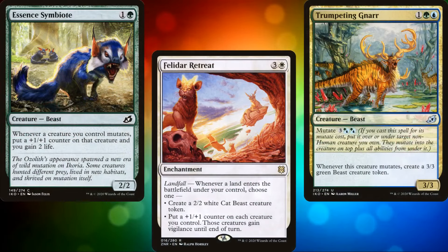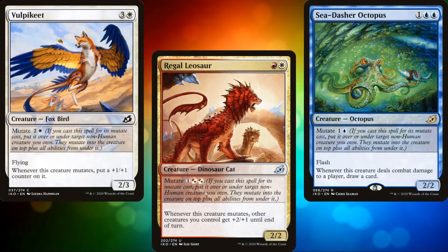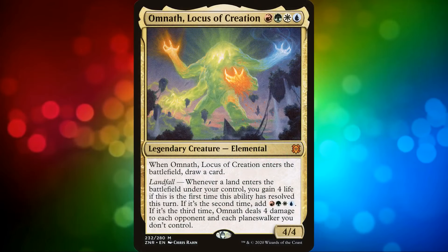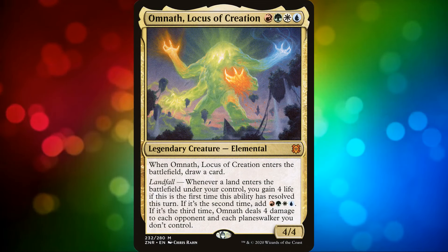This deck was a fun and interesting build. I wanted to run as many mutate creatures as possible, but I wanted them to actually be playable creatures rather than just a pile of cards. There aren't a ton of mutate creatures, even in our colors, but that's okay — we can just clone the ones we do have. Do you have an Omnath Locus of Creation deck? Did you go for a landfall deck or something different? Leave a comment below.